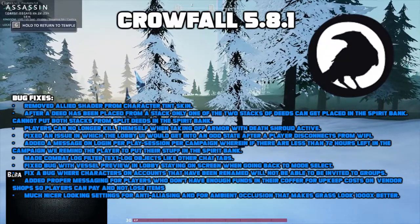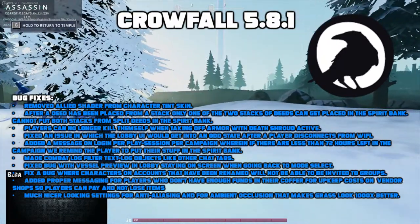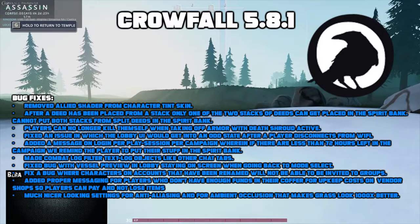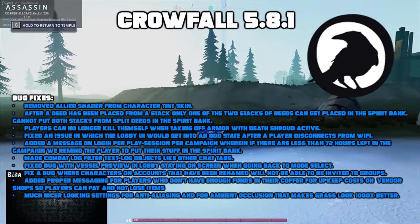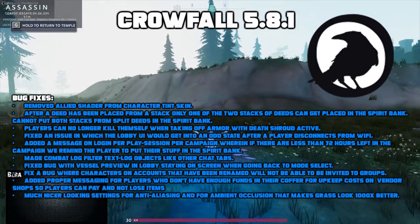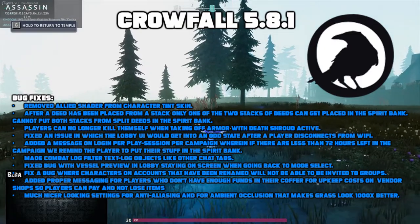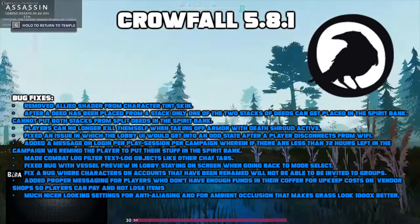Players can no longer kill themselves when taking off armor with Death Shroud active. They fixed an issue where the lobby UI would get into an odd state after a player disconnects from Wi-Fi. They added a message on login per play session per campaign where there are less than 72 hours left in the campaign, reminding the player to put their stuff in the spirit bank. Made the combat log filter text log objects like other chat tabs. Fixed a bug with vessel preview in the lobby staying on screen when going back to the mode select. Fixed the bug where characters on accounts that have been renamed will not be able to be invited to groups. Added proper messaging for players who don't have enough funds in their coffer for upkeep costs on vendor shops so players can pay and not lose their items. Last but not least, there are much nicer settings for anti-aliasing and ambient occlusion that make grass look a thousand times better.